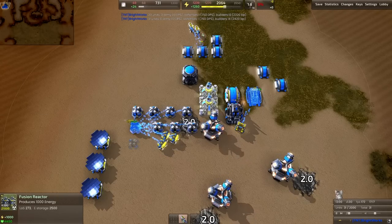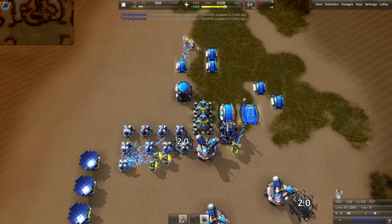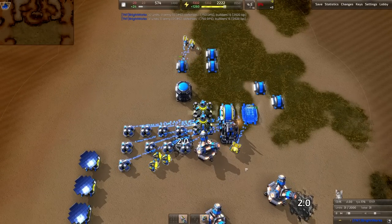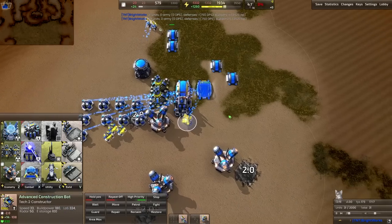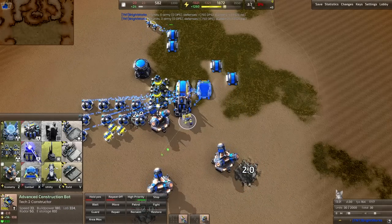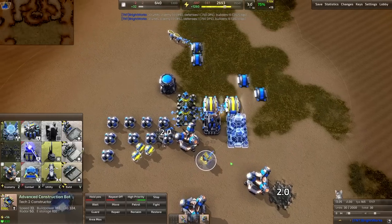Move our energy slider over a little bit. The reactor functions as energy storage a little bit, so you can afford to move your slider over just a tad. Before that's done, peel this guy off and put down another fusion reactor.